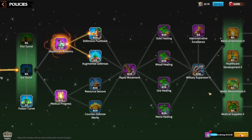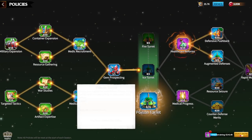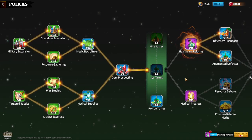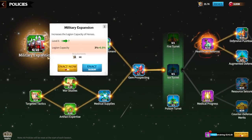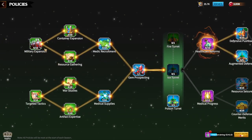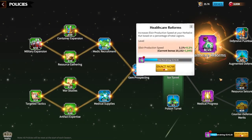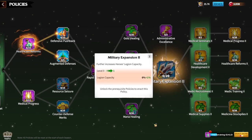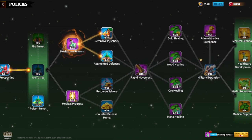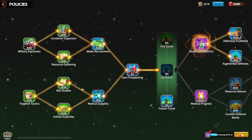To summarize priorities: Medicine Stockpiles 2 for free daily elixir production, daily elixir production speed upgrades, and healthcare reforms. This updated policy system is pretty cool — I like the addition of turrets for more fun PvP, the percentage-based military expansion, and legion march speed. Priority order: Military Expansion, Medical Supplies, Healthcare Reform, Rapid Movement, Military Expansion 2, Medicine Stockpiles 2, Healthcare Reform 2.